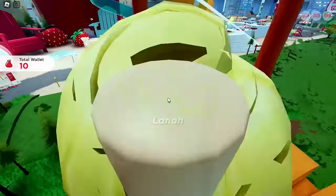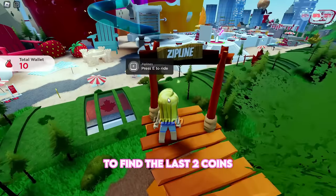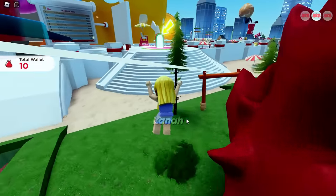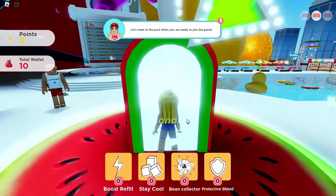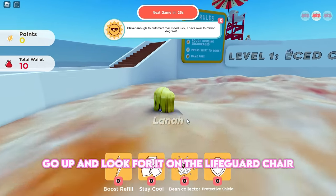Here is the first coin. Collect it and then follow me to find the last two coins. Go through this portal. Go up and look for the second coin on the lifeguard chair.